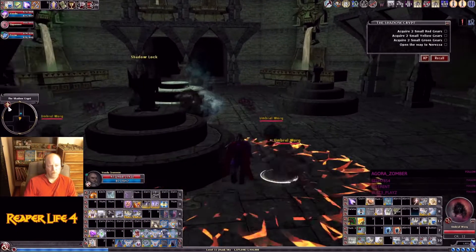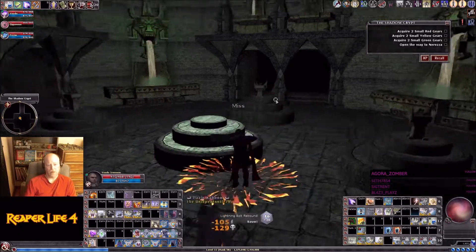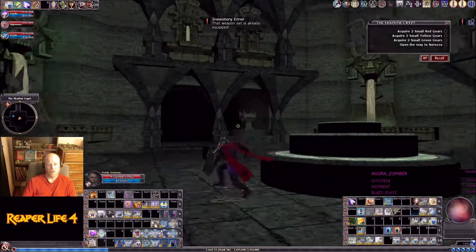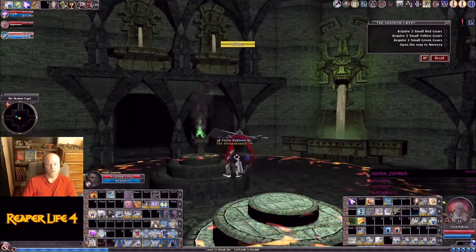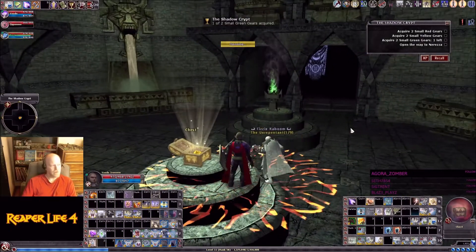The map is no help because the rooms are just piled on top of each other — the map is just really no help at all. Now we're going to light the torches again: zero-one is one, one-zero is two, and one-one is three. One, two, three — got the chest, grab the gear, good to go.